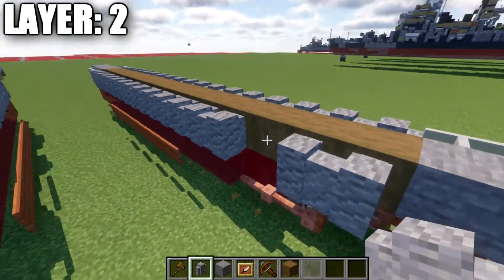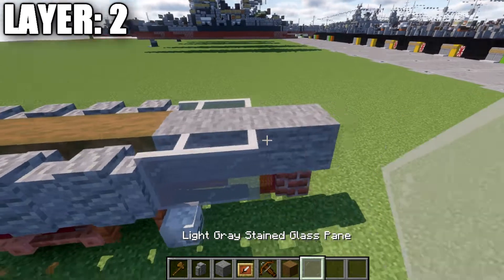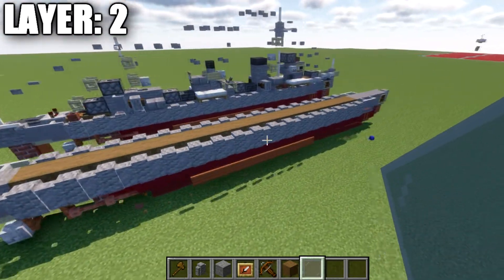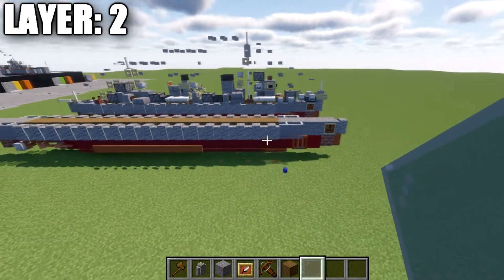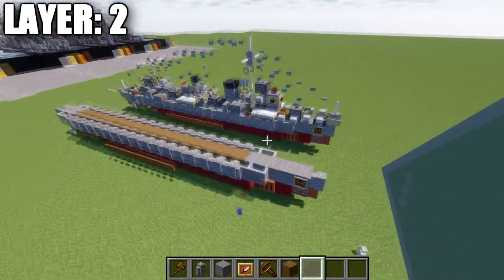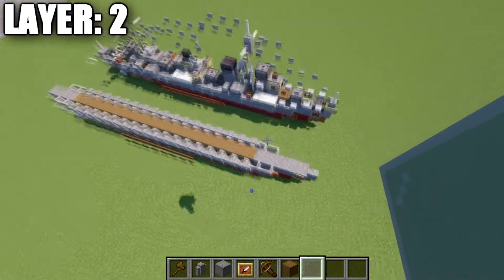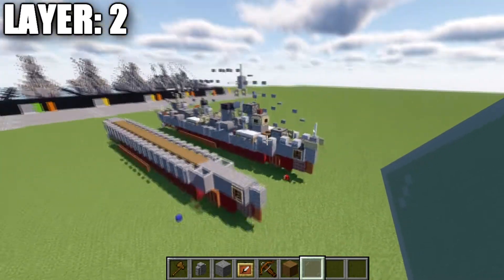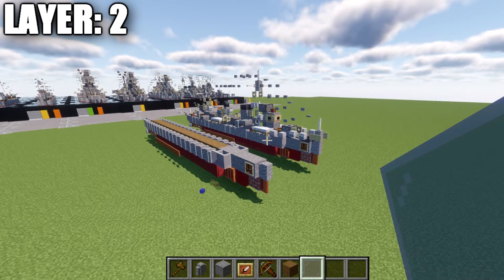After we have that all done, that completes what we have for this layer — a pretty simple, straightforward layer. Here is an aerial view of what it should look like from the top-down view. With that, we'll be moving into layer number three.